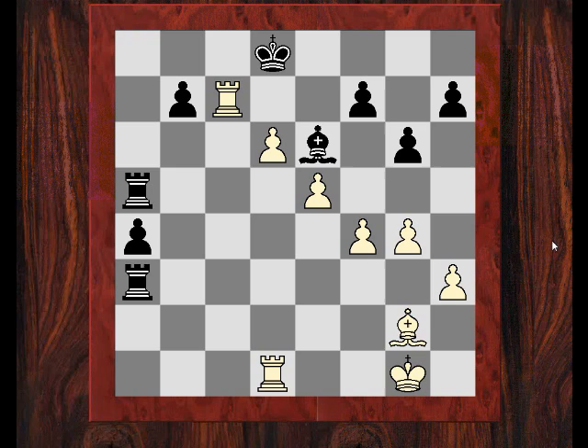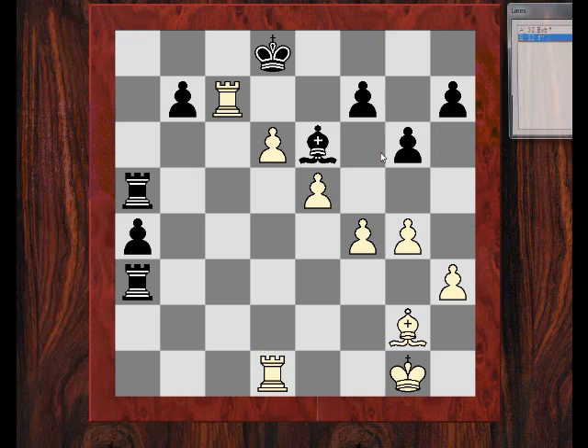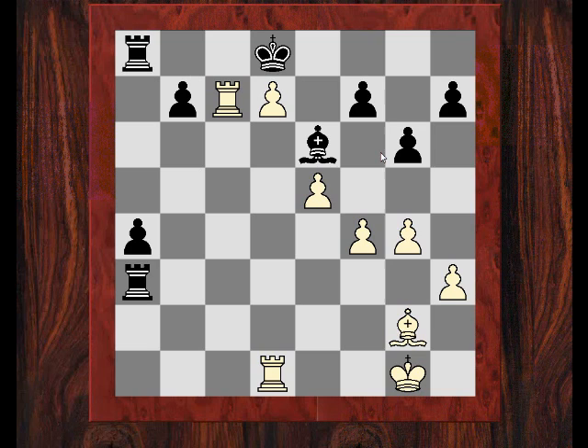After Rook takes a3, I get excited with another brilliancy, but again there's a way of adding more spice that I miss. I realize I can simply push my d-pawn because the king can't take on c7 due to d8 queening. I excitedly play that, but if I had calmly worked out that the only defensive resource is Rook a8, then the preliminary move Bishop b7 must be seen as much stronger than d7 here — Bishop takes b7 with the idea of d7 seems fairly crushing. Unfortunately I didn't play that.